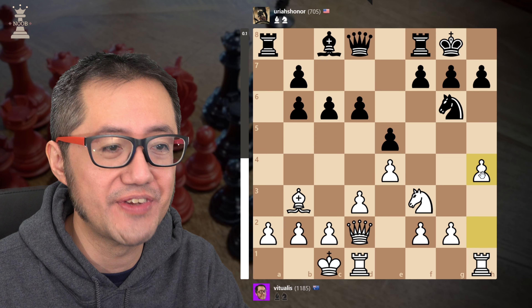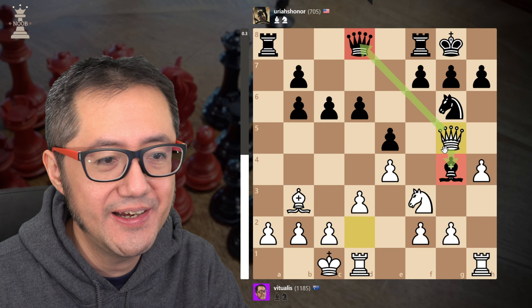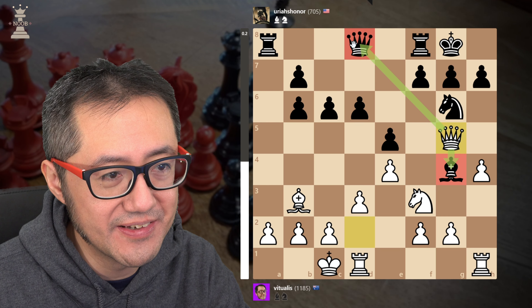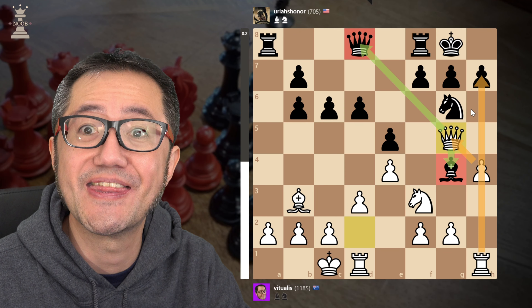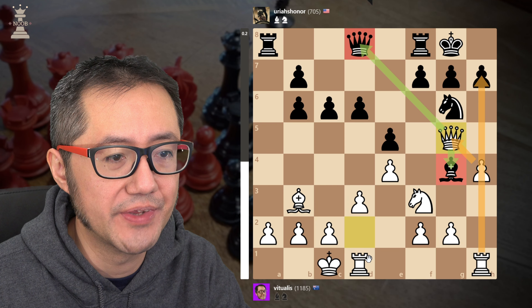So throw the pawns down, advance. They try to pin — that's fine. If they take, I can capture back. And more than that, I now have a Queen fork of the Queen and the Bishop. I expect that they will probably trade Queens, and then I get to open that H file, which is very good for me with the Rook, with myself already castled the other side.